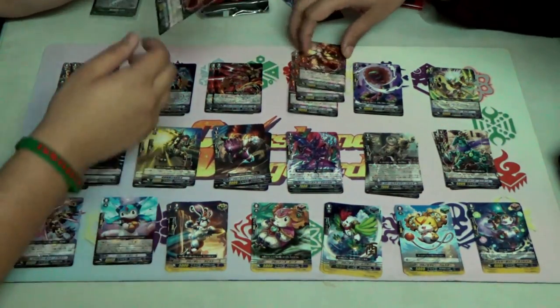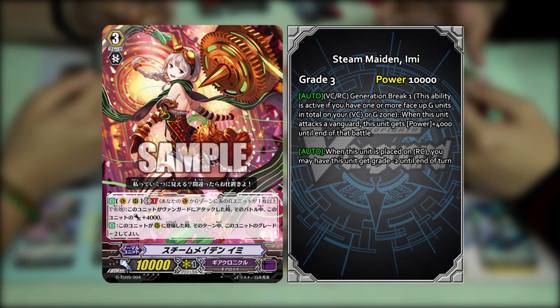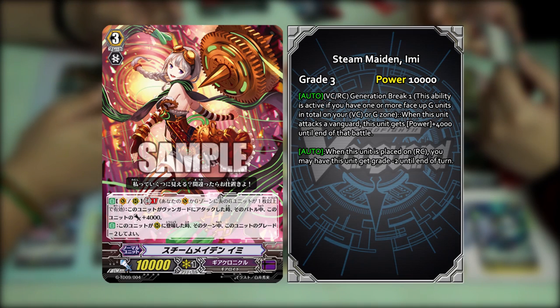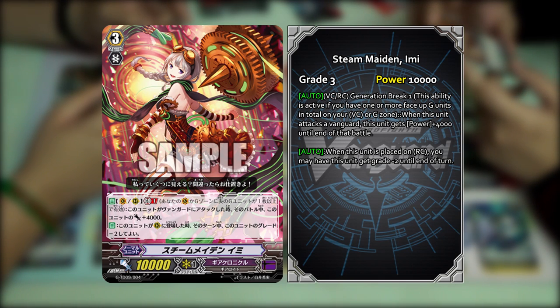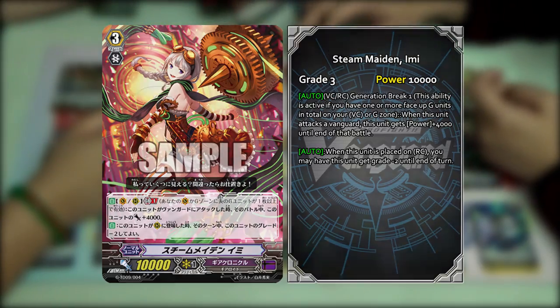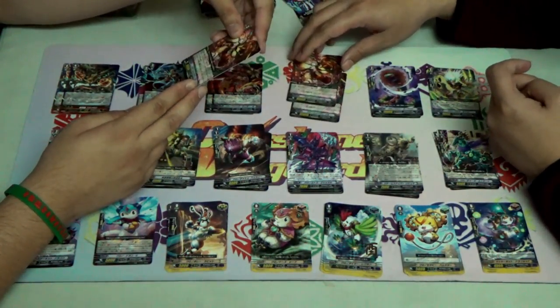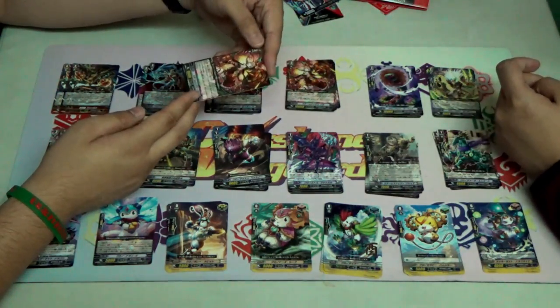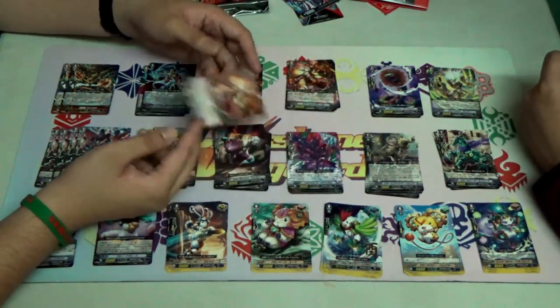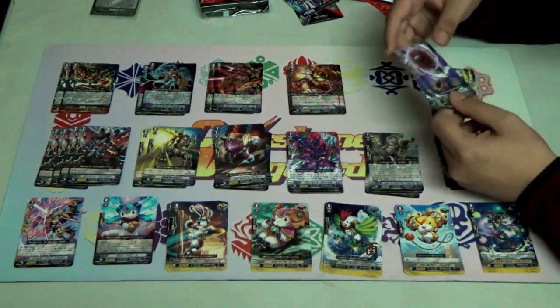Next we have Steam Maiden Emi. Her vanguard/rear guard skill is GB1 — when this unit attacks a Vanguard during the battle, this unit gets plus 4k. Her other skill: when this unit appears in a vanguard circle, during that turn, you may have this unit minus 2 grades, so it's considered a grade 1, then time leap to a grade 2 — so you can call her as a grade 1 and then perform time leap in that turn.